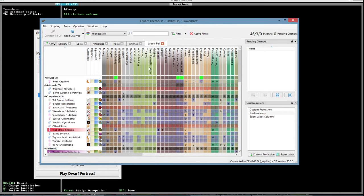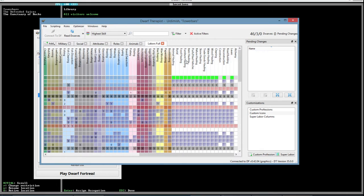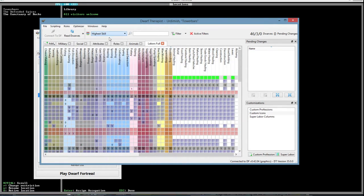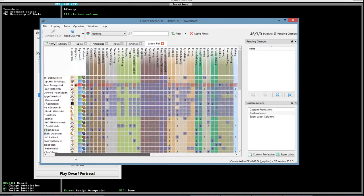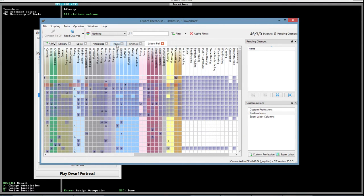Unless I'm blind, which is very possible. Book binding, paper making — that could be what we're looking for. No one's really trained — no one has any skill in paper making. However, we do have a good paper maker in Ojotron. Is there anything other? Nothing here.